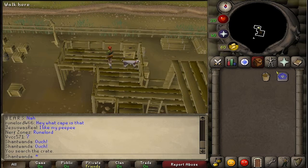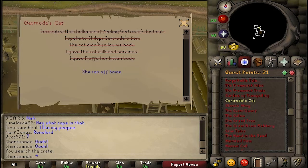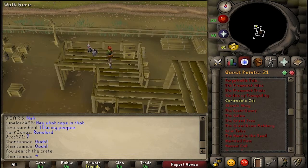Once you use the cat on Gertrude's cat you can head to your quest box. Check Gertrude's cat and you'll notice that it says she ran off to home — this means you have completed it. If it does not say that, it means you dropped the cat and the cat has headed off and is now hiding in one of the boxes and you have to go find it again.